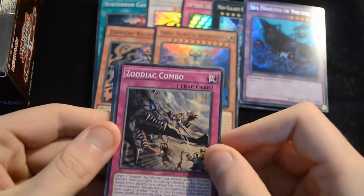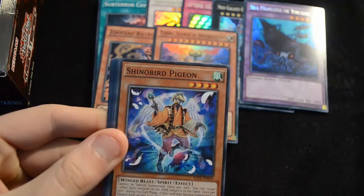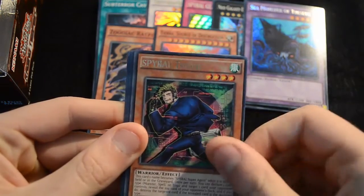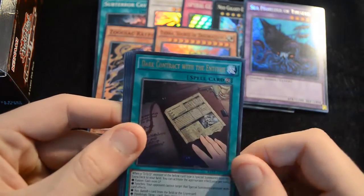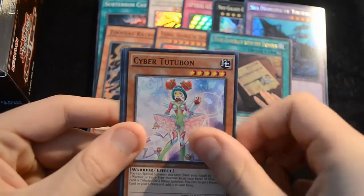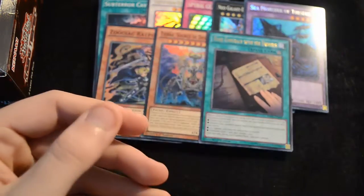Then a Zoodiac Combo — actually relevant for the deck, probably a one-off if you're playing it. A Shinobird Pigeon, a Performapal Handstander Q, a Spiral Tough, and then we have a Dark Contract with the Entities as an ultra rare — really nice support for the DDD archetype. A Synth Amplifier, a Cyber Tutubon, Eater of Millions, and a Super Quantum Alpha Strike.